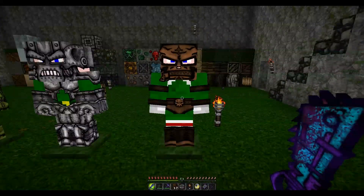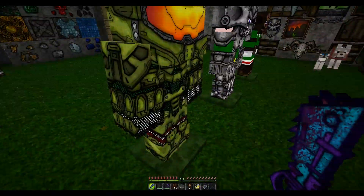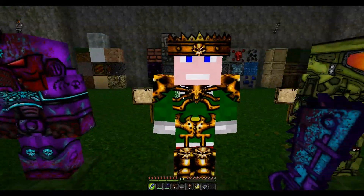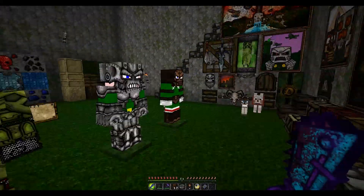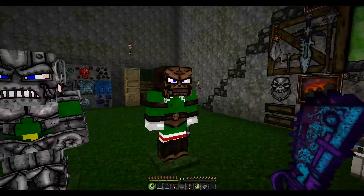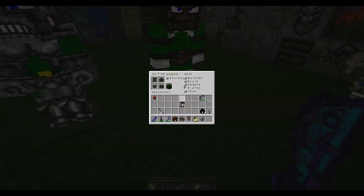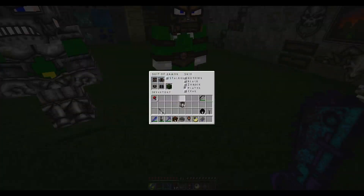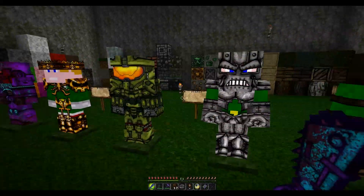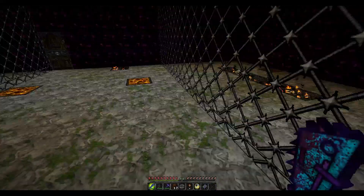Let's look at the armors. We have leather armor, iron armor, chainmail armor — which is Master Chief, yes, looks epic — gold armor, and diamond armor. I like all the armors. Leather looks pretty cool, looks like a luchador wrestler — if you've ever played Saints Row the Third you know what I'm talking about.